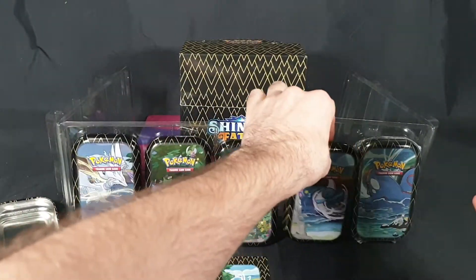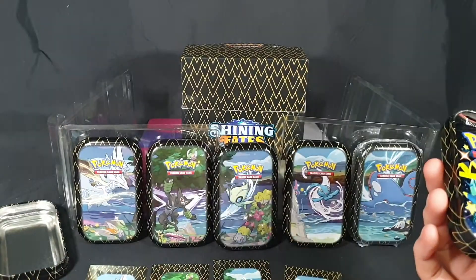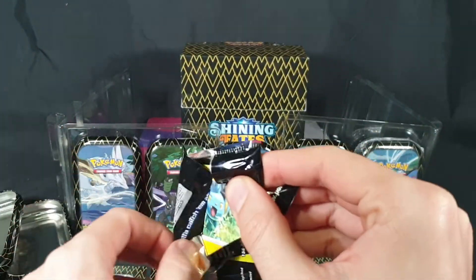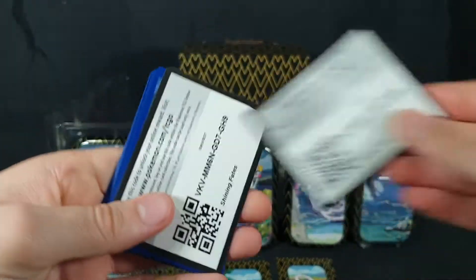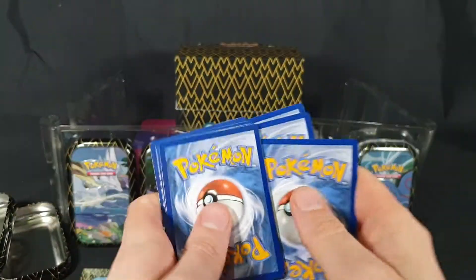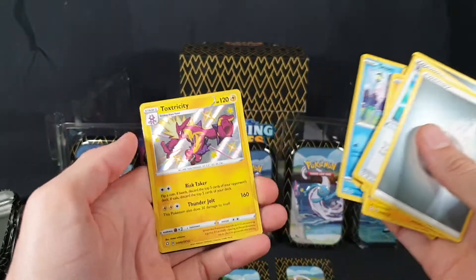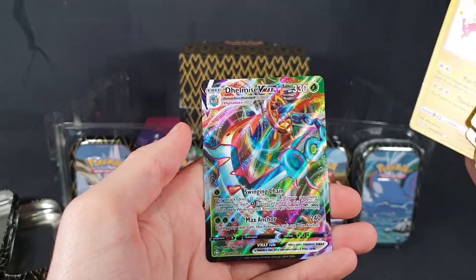Tin four — we have a Mewtwo coin. We have Manaphy, number 490 in the Pokédex. Very disappointed with the art card. First pack: Energy, Rusted Sword, Rotem, Thwacky, Shinx, Breezel, Nickit, Trapinch, Snom, Toxtricity — Shiny Toxtricity, even better — and another Delmise VMAX.